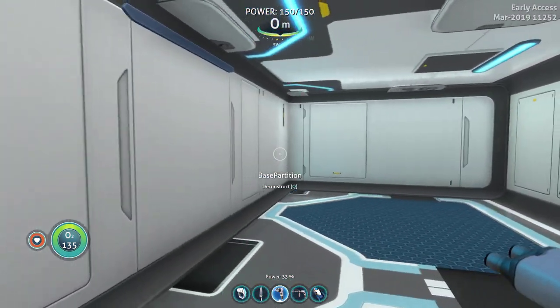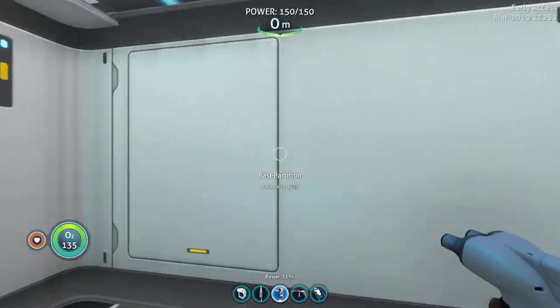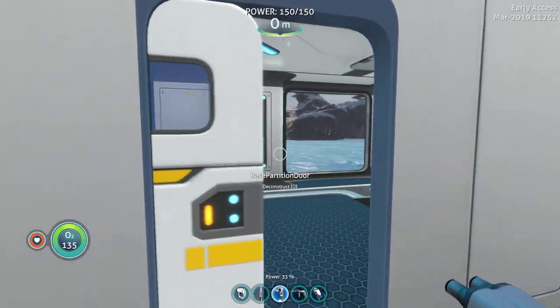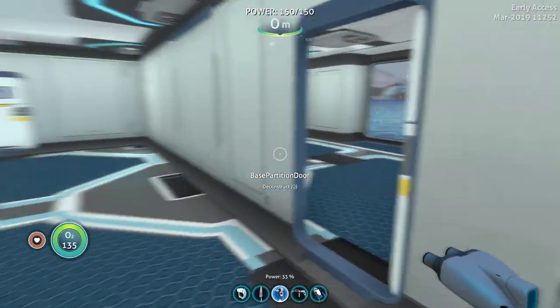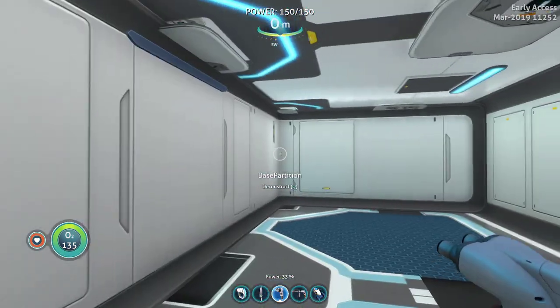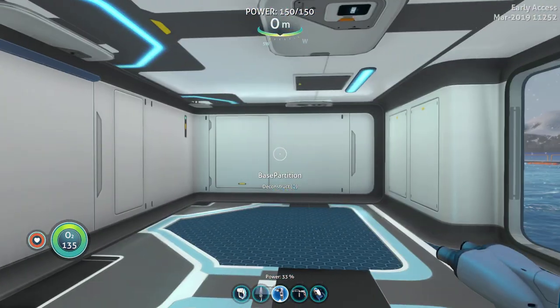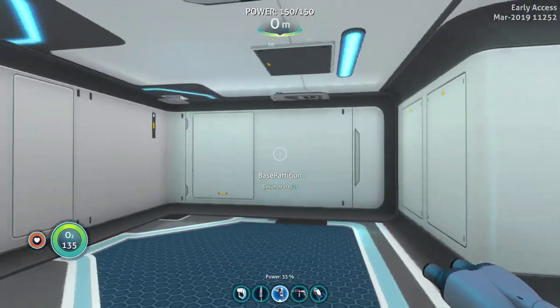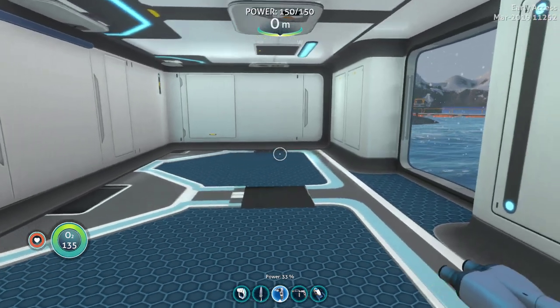You can do this all the way up if you want. You can make this room only accessible by one door where you have to go through a maze. So basically, we could make some Subnautica Below Zero mazes with what we have. In fact, I might make that a challenge here.